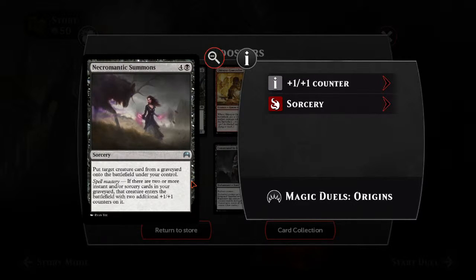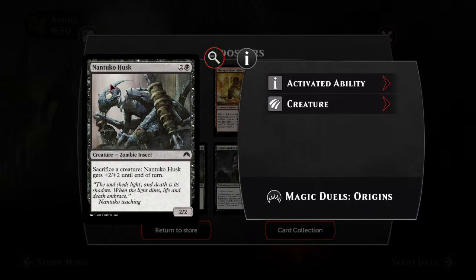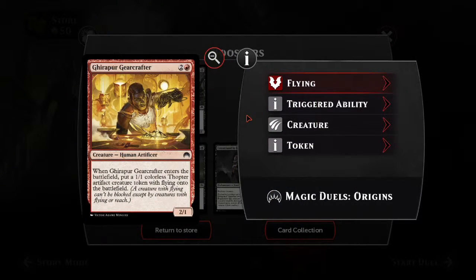Sorcery: put target creature from the graveyard into the battlefield under your control. That's pretty cool — it could be your opponent's graveyard as well. So if they have a real strong creature and you manage to kill it, you can bring it back from their graveyard and put it onto your side of the field. If there are two or more instants and sorcery cards in your graveyard, that creature enters the battlefield with an additional plus one, plus one counter on it — so it ends up being stronger on your side. I love the artwork in Magic Gathering. Sacrifice a creature and this creature gets plus two, plus two until end of turn — so it essentially becomes a four-four. Fire cards I don't really care about — never really appealed to me.